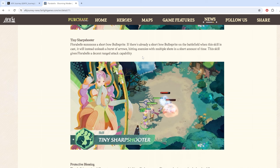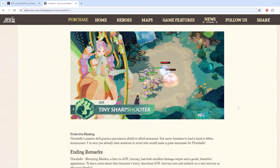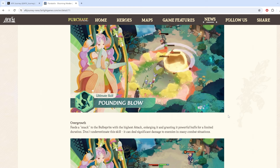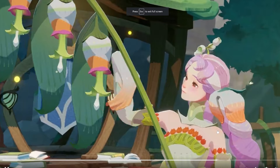There's also a Protective Blessing, which is a passive skill — it grants a permanent shield to ally summons. I'm assuming that applies to her Bell Sprites. She seems pretty versatile: she can shield, she can summon multiple minions to make the battlefield a little more chaotic. I'm going to watch this one last time just to see what's going on, since we kind of read up on what the effects do.